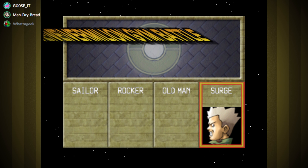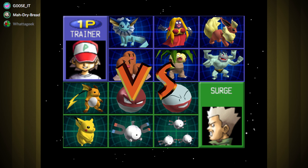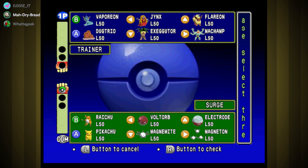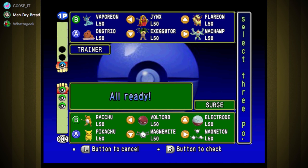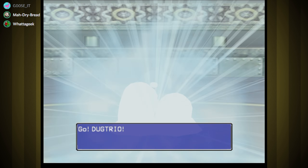Why is Machamp's lips messed up in that screen? I don't know — a lot messes up here. His lips are messed up and so is his head — I think it's an emulator glitch. Dugtrio looks very nice here. Exeggutor, because it resists, and Machamp again — sure. Now let's hope they don't all outspeed us and use Dig. Machamp also has Dig, so.